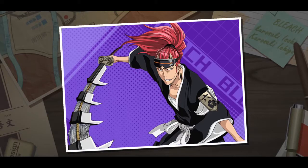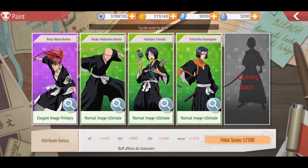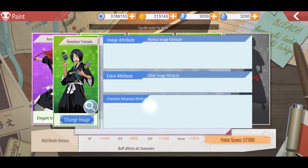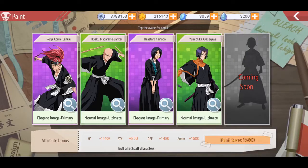It gives me enhanced features to protect myself with HP and everything. If I want to change it, that would be my displayed color — I can display it right there. Notice my paint score has also gone up. There's a ranking depending on how many you unlock. You really want to try your best to unlock all of them so you can get a higher spiritual pressure.